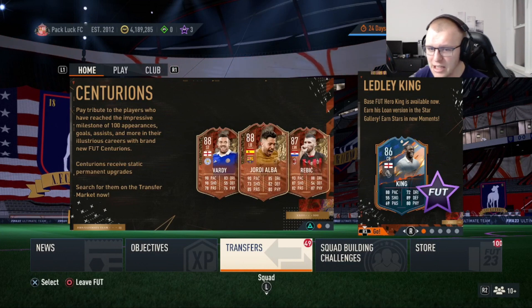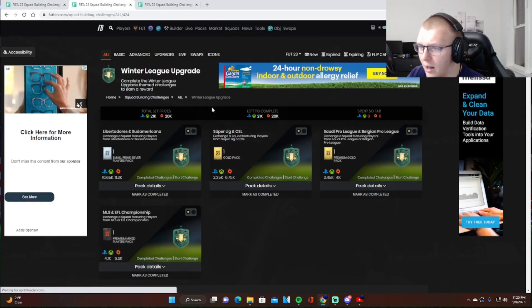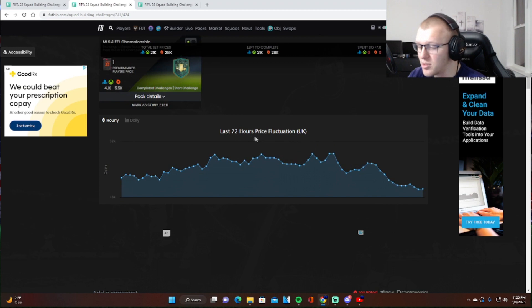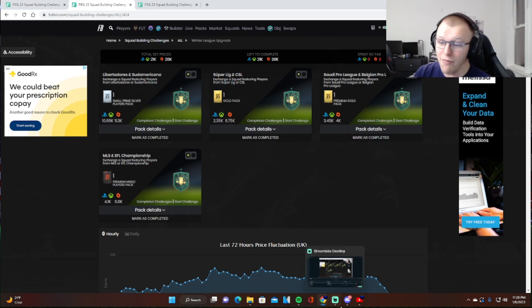This SBC has significantly taken the price of league SBCs down. I'll pull open a couple — the Libertadores and Sudamericana squad used to cost around 18k, it's now down to almost 10k. Today when the SBC launched, it was almost 25k and it's dropped significantly. If you want to make a bunch of packs for Team of the Year, this might be a good time to do this SBC. A lot of people spamming bronze packs are packing Libertadores and Sudamericana players who used to be 1000 plus coins — now they're down to 500-600.